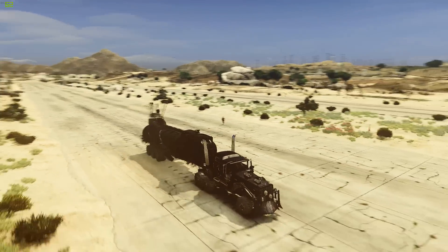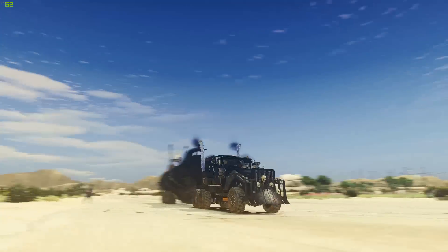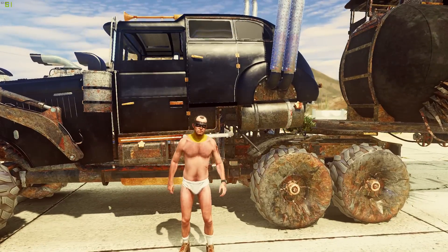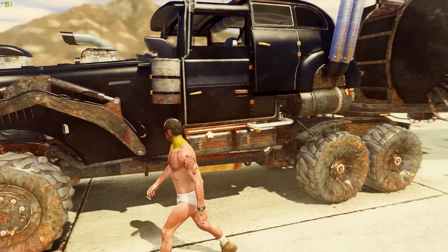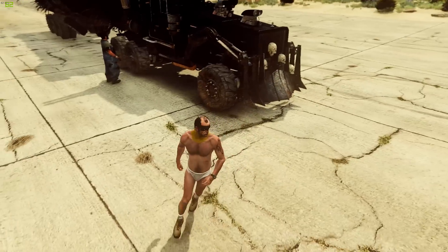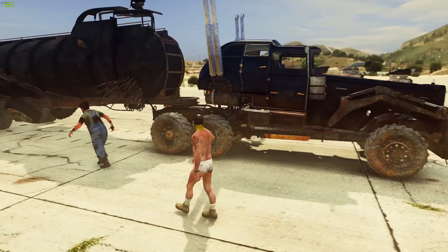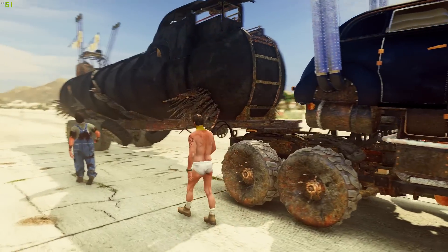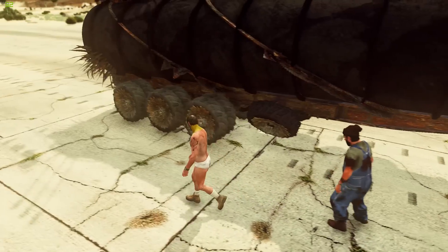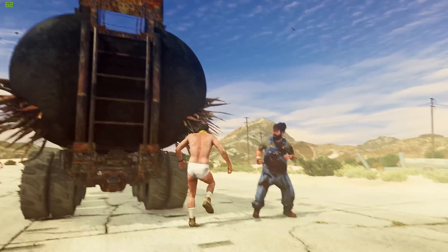For some reason it blurs when I drive - I don't know if that's my ENB or if that's just the way these cars work. You got like the spikes here. We're gonna get out and inspect this - look at the wheels, I love how dirty everything looks, you can clearly tell this is from Mad Max. I love the front, the skulls in the hood! Let's check the back - we got the spikes coming out, oh my god, this is super cool.